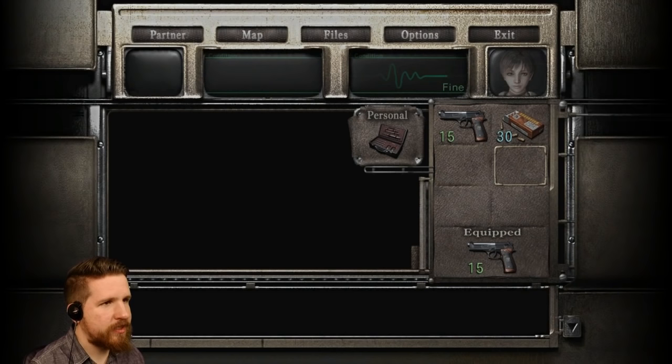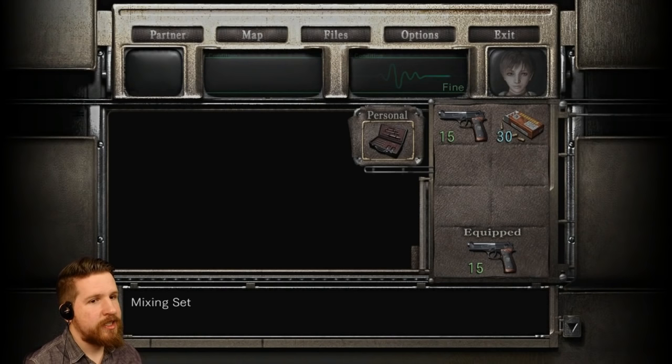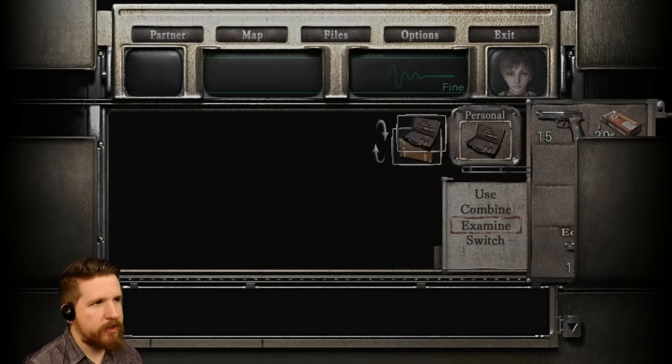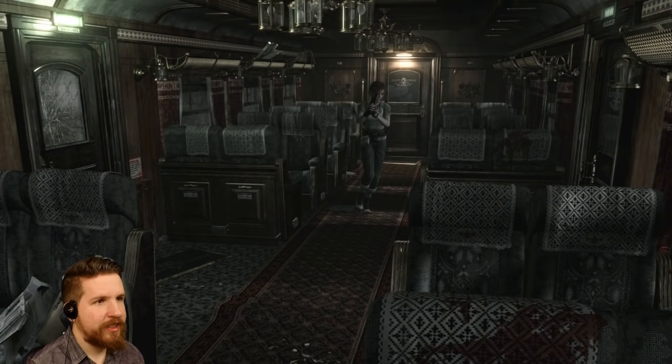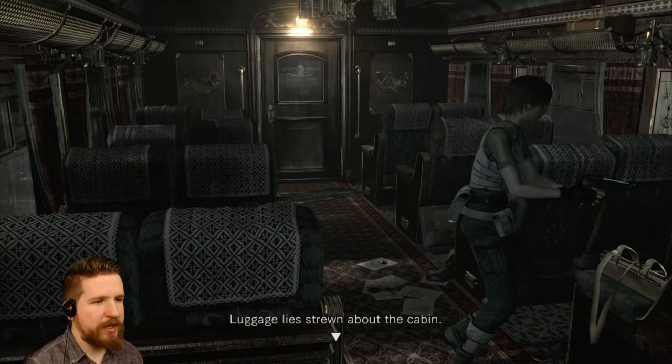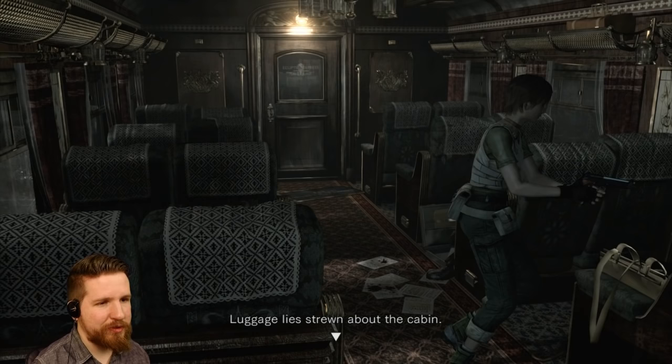Here's the menu. We got the traditional Resident Evil menu, 6 item slots, and we also got this mixing set, which I believe is for herbs — a set of tools used to mix and prepare medicines. That's about all I'll say about the game at the moment. Just keep in mind I have played this before, so a lot of my reactions are going to be that of reminiscing rather than 'I've never seen this before.'